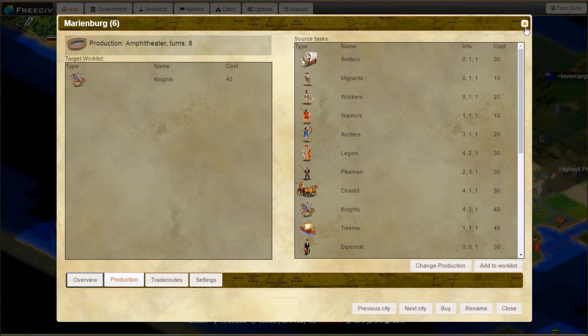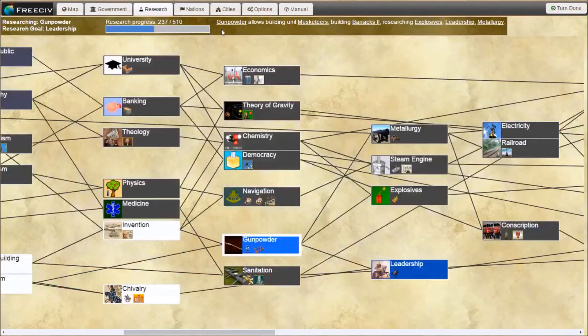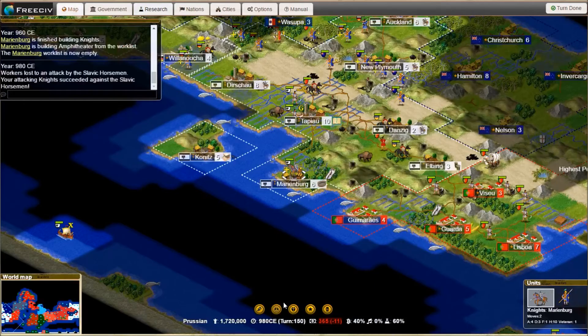Let's take a look at the research — how far are we coming? We're about halfway to our next tech, and that of course is going to be gunpowder, which gives us musketeers. Can't wait for leadership — that's really going to give us the technological edge that we need in order to succeed.